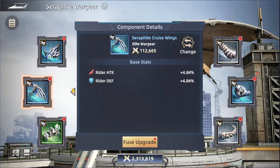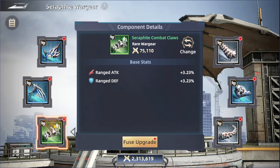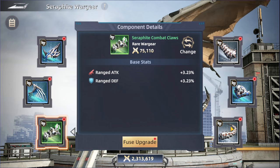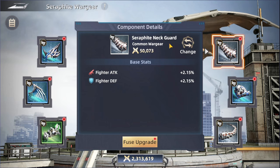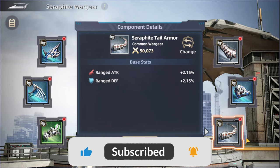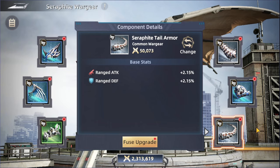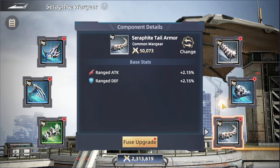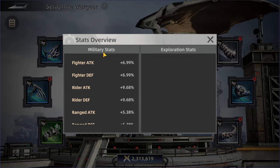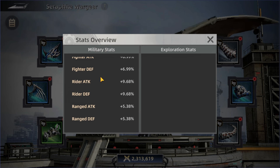The first piece is the Surface Seeker Helmet, which increases Fighter Attack by 4.84% and Fighter Defense by the same percentage. The next piece is the wings, increasing Rider Attack and Defense. Then the green or rare piece increases Ranged Attack and Defense. The Surface Neck Guard covers Fighter, Rider, and Ranged stats.